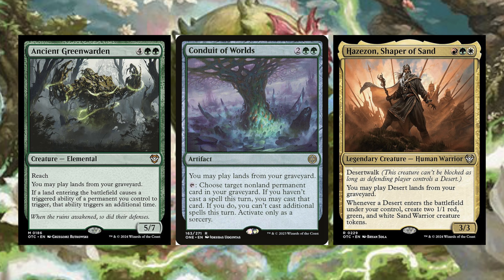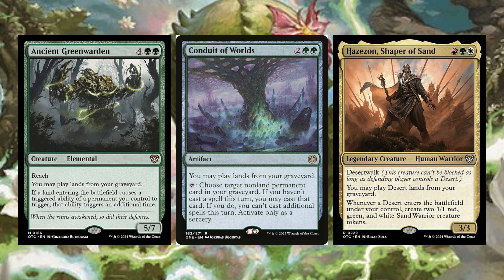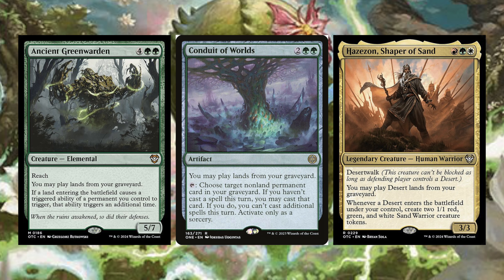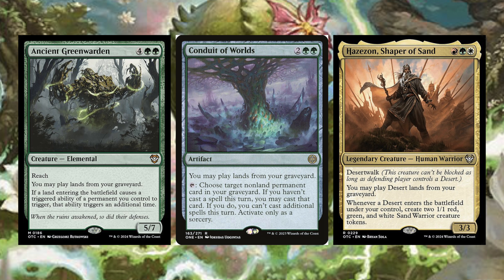Conduit of Worlds costs two green green — an artifact. You may play lands from your graveyard, and you may choose a target non-land permanent card in your graveyard: if you haven't cast a spell this turn, you may cast that card, but you can't cast additional spells this turn. Activate only as a sorcery. Conduit of Worlds is one of my favorite recursion pieces — it's no wonder it's worth more than Ancient Green Warden in some places. It's very, very powerful.